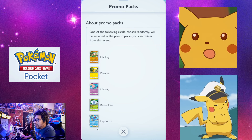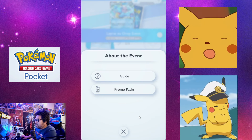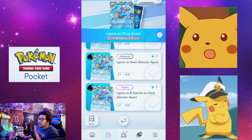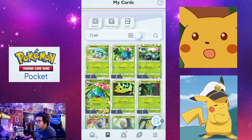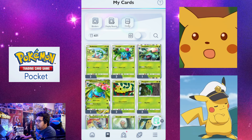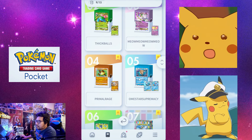Shoutouts to the devs and shoutouts to this first event — the Lapras event. I really like this one. I've got Lapras and Butterfree collected. I'll show you the decks I've been able to build with this event — they're fairly strong. I'm really happy with them together with my Sabrina and Misty support cards.